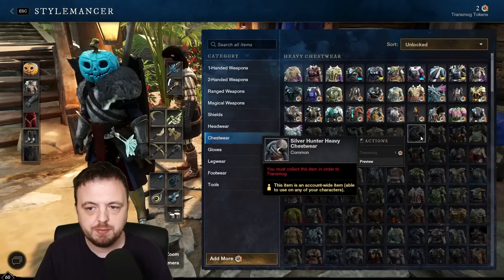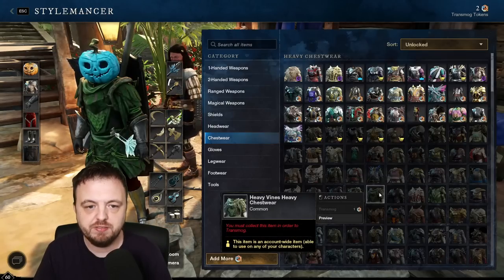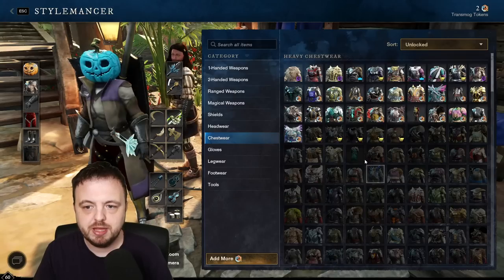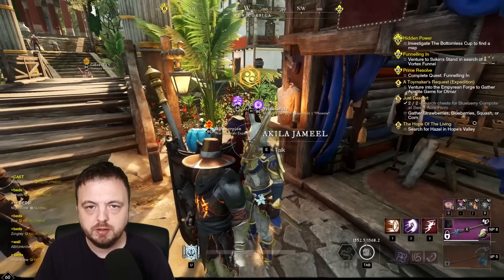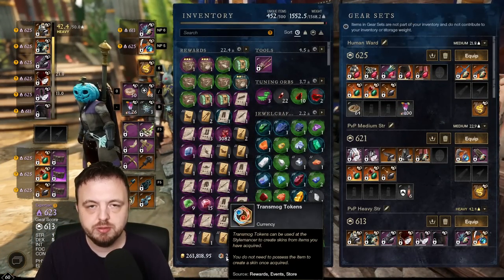There's a little token symbol indicating something is transmoggable. Appearances that are lit up are ones you have unlocked, while dark ones mean you haven't had that appearance since this patch went live. To collect those dark appearances, you'd have to go out and find an armor piece with that appearance. I've probably salvaged some of these already without knowing. Once you find the piece, it lights up and you can spend a transmog token to unlock it.